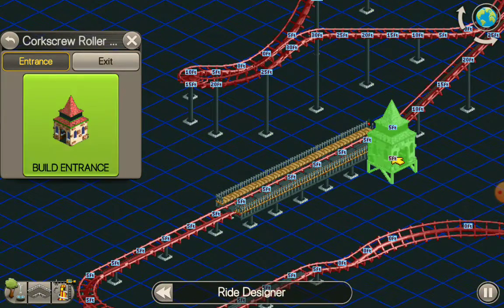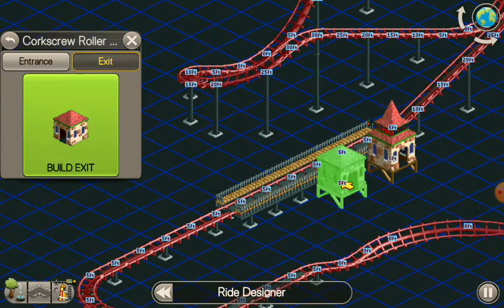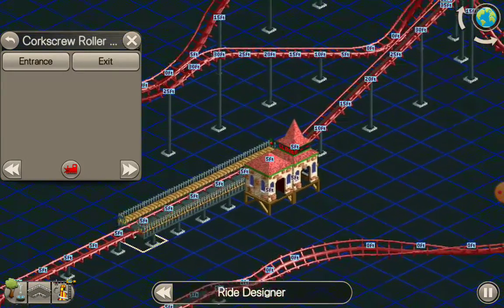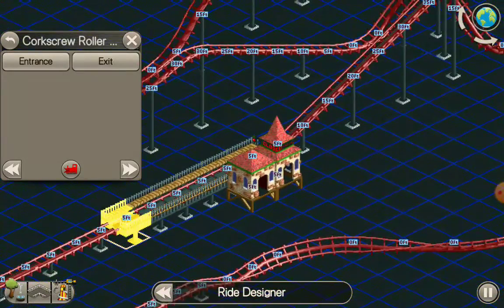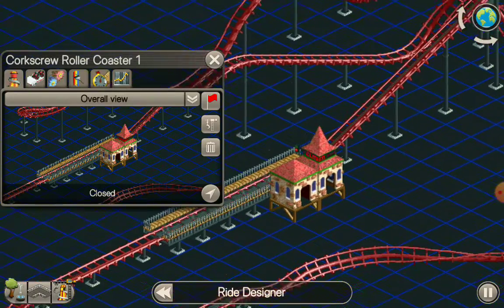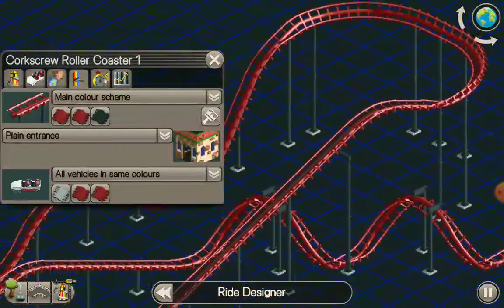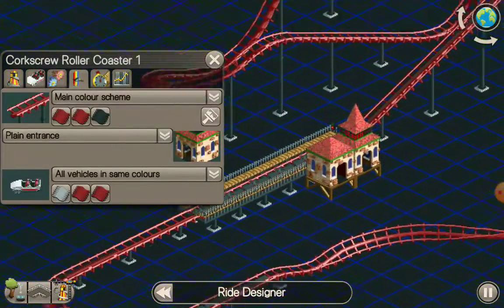Now you just need to build the queue like this. You can place the entrance or exit anywhere you want, so I'm just going to place the entrance and exit like this. You can spice up the colors if you want — I'm just going to leave it like this.